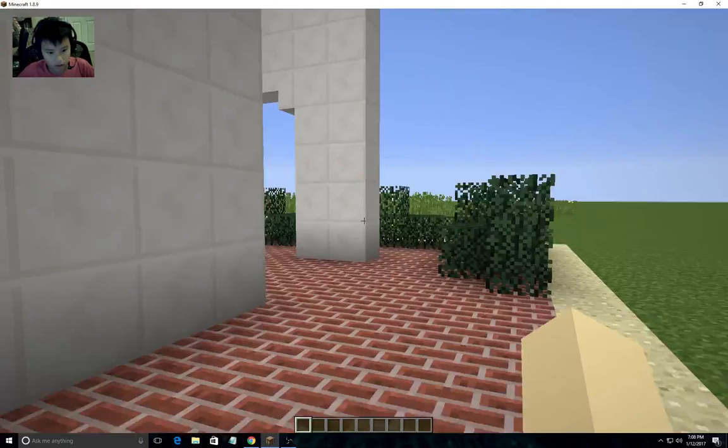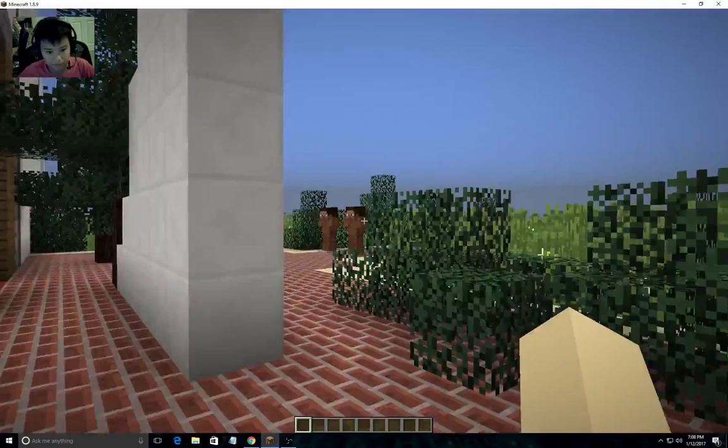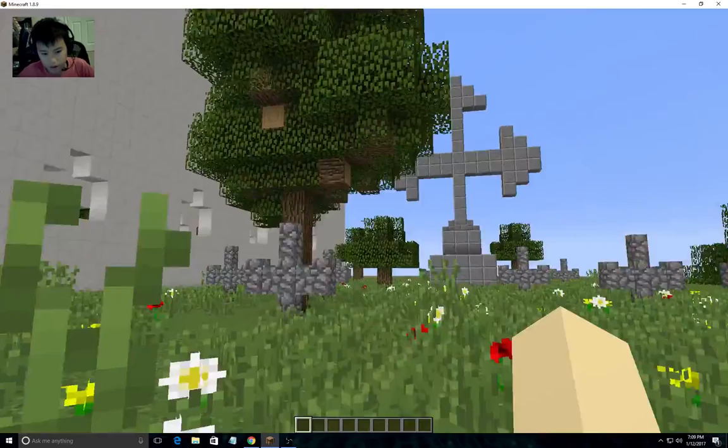So here we are outside. Here are the bushes with that window over there, and there are benches right here with people sitting on them. Over here, I have no idea what this structure is — sorry — but there are two bushes in front of this gigantic thing.